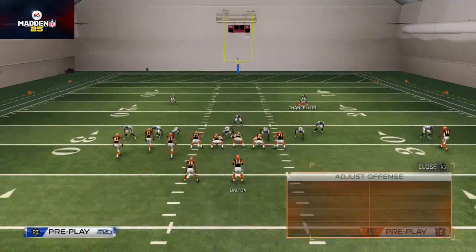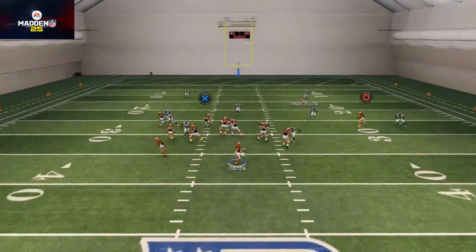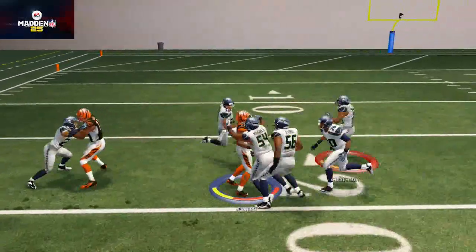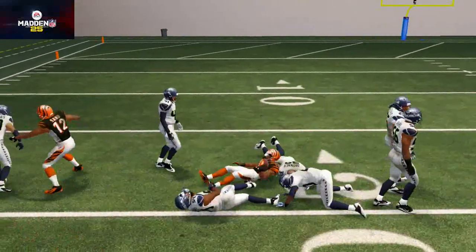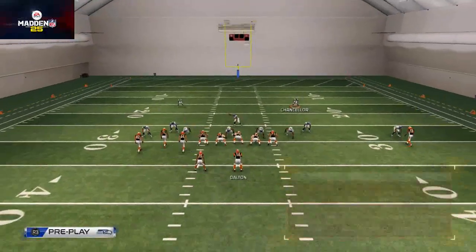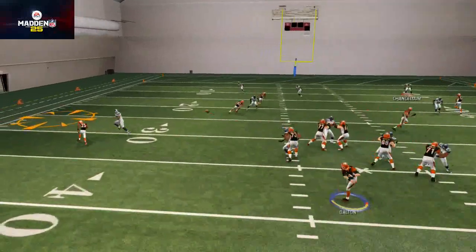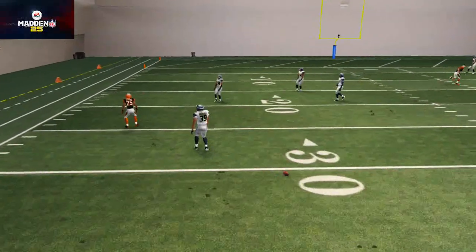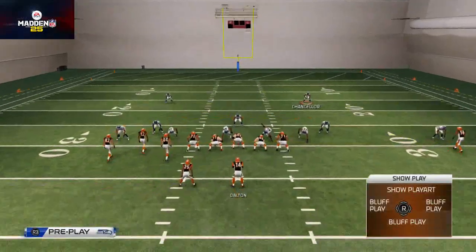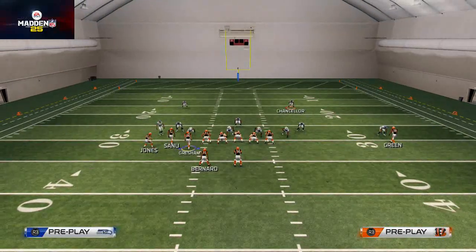Now I want to show you cover two — this is where it gets a little dicey. The wheel route is not as open here. I'll throw the wheel route against cover two sink, but if it's just a regular cover two I'd probably check out of that and go to something else. Here we'll show you a regular cover two and how it defends the wheel route — it does a better job than cover two sink or cover two man. The flat route actually gets out there and tries to intercept it, so you need to watch out for that. If that happens you need to go away from that play and go to your next read.